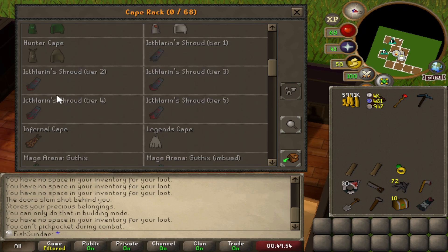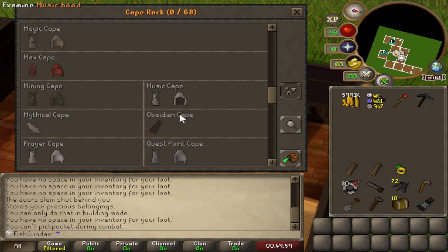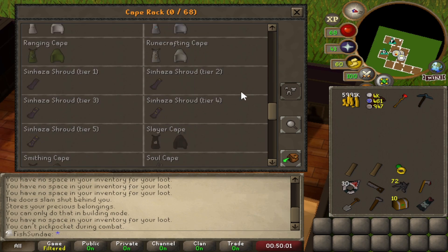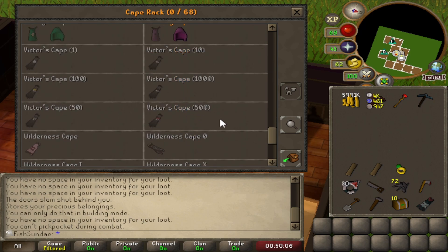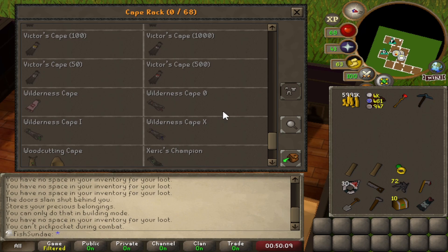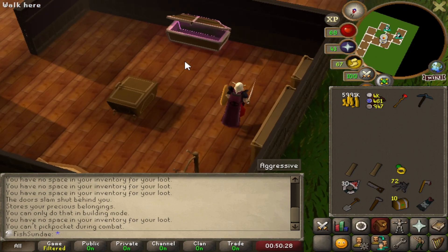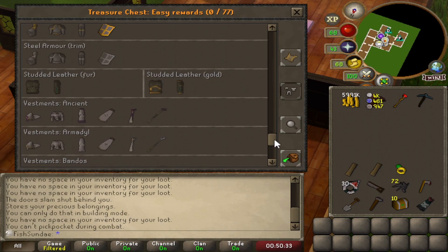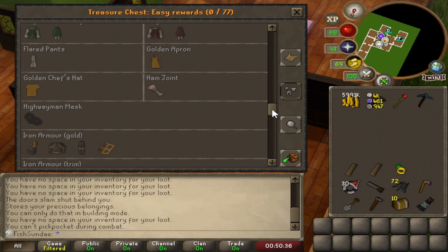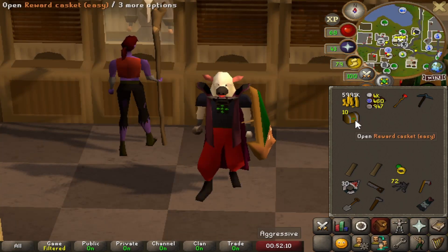I couldn't find the Cape of Skulls in the storage interface. Looking through the list — Sinhaza Slayer Cape, Soul Victor's Cape, Wilderness Cape... Can you not store the Cape of Skulls? Oh wait, it says Treasure Chest so it should be in the easy ones. I was looking for it earlier but I couldn't find it — I think I'm just blind. There it is — Cape of Skulls. That's the one I want.